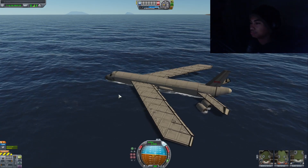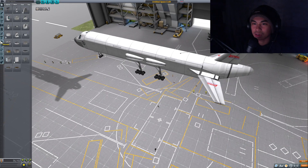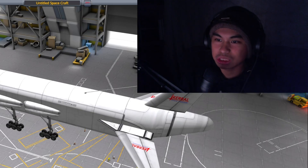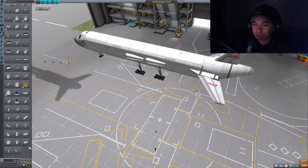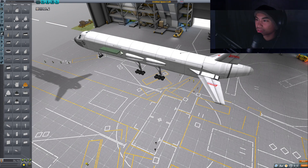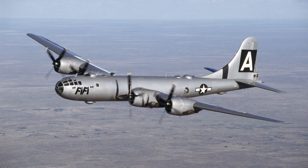I got an idea. Maybe what I need to do is use the aeroplane — it's so small, never mind. We're gonna be building a giant straight wing instead. How about that? Like OG World War 2 straight wings.